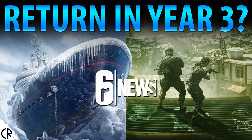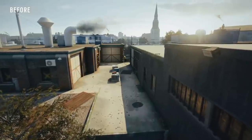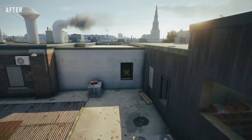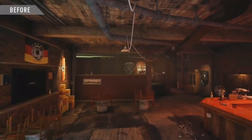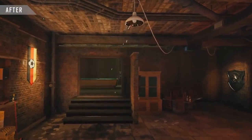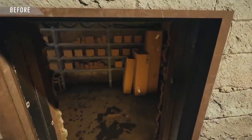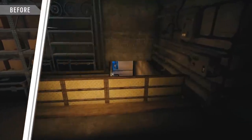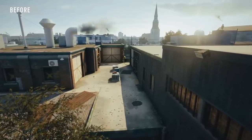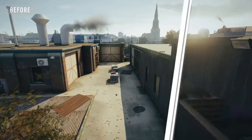They also let us know that Yacht is returning to Rainbow Six Siege, but no news on Favela. They also let us know that every season, starting from Season 2, they're hoping to do what they call a map buff — they'll come into old maps, take out a few problem areas, and add in a few changes, like we see in this example from Clubhouse. They said they're not going to launch it unless it's good, but they're hoping to do one of these map buffs every single season from Season 2 onwards.